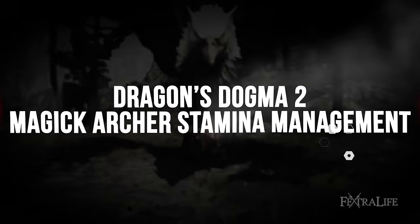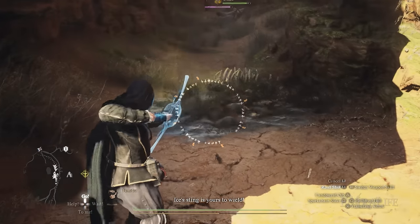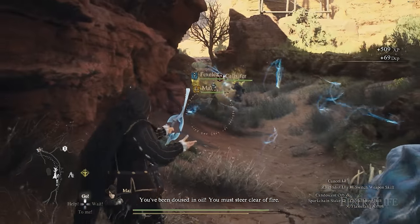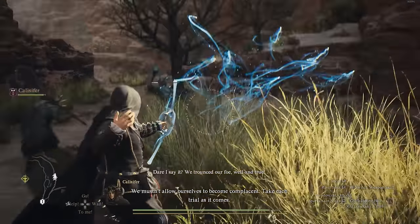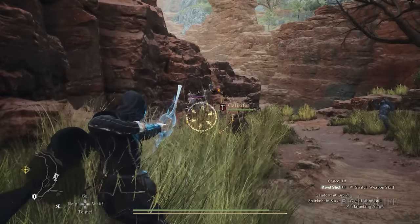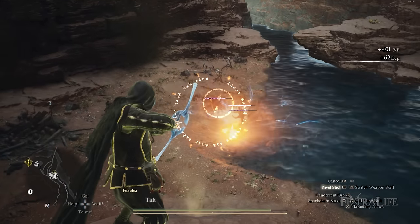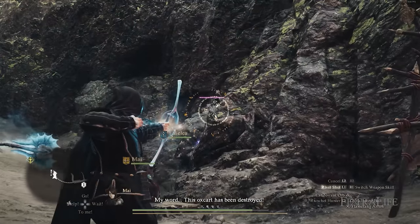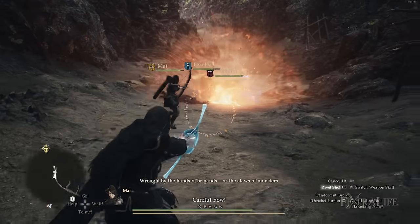Stamina management on the Magic Archer is not very difficult, similar to the Archer. You end up doing regular attacks a lot, and those don't consume stamina. You mostly use stamina to dodge attacks by sprinting out of the way, or when firing off back-to-back special arrows to lead off a fight. Make sure you're lightweight so stamina recovery is better, use consumables if needed, and just don't overextend yourself using too many skills. It generally shouldn't be a problem.